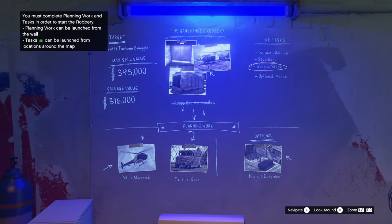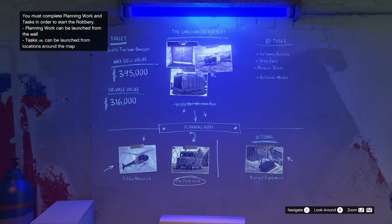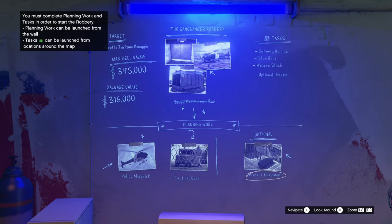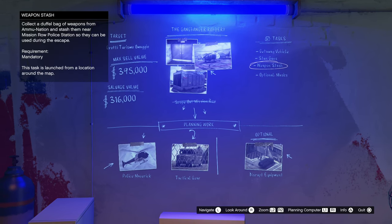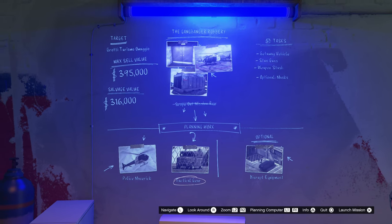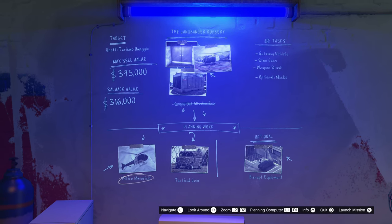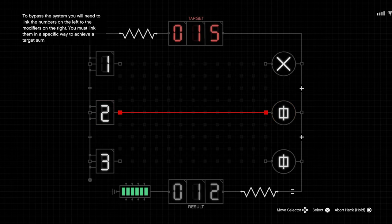Now the planning work. We need to get away vehicles, stun guns, a weapon stash, masks, a police maverick, and tactical gear. Holy cow there's a lot to do. Some of these are optional — like the set of masks that can reduce the police response during the escape — but several are mandatory. Okay we need to complete a bunch more missions. Let's go and get the helicopter. Hack the signal box — okay that's literally the easiest thing in the whole world to do.